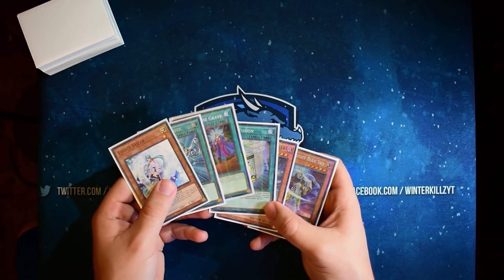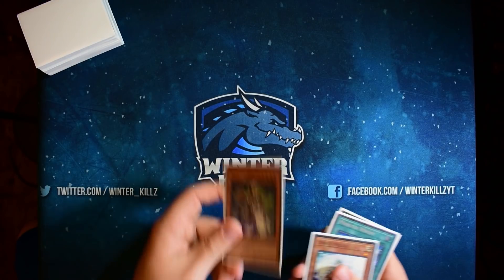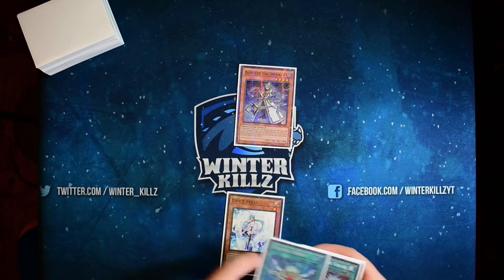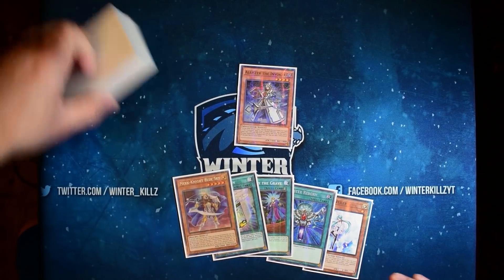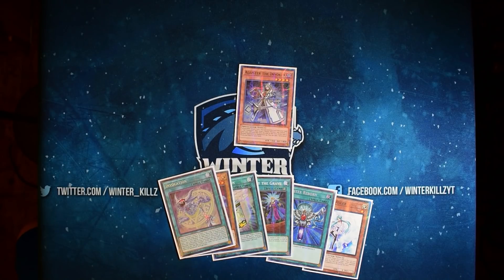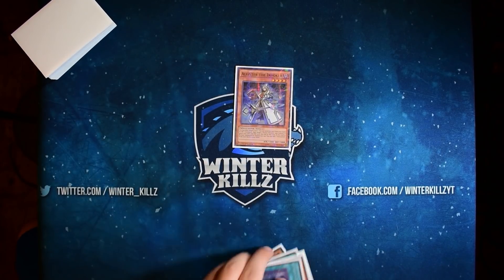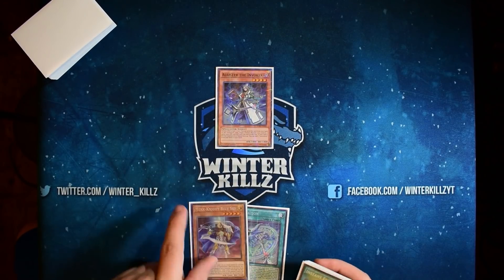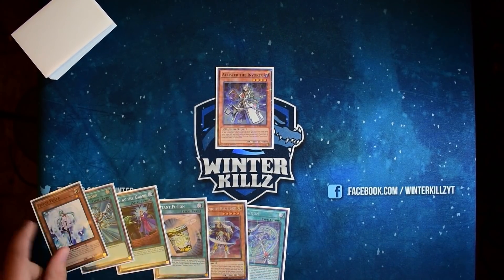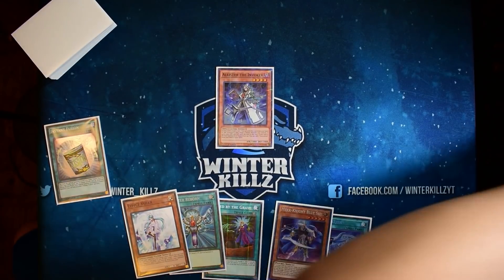Opening hand looks like: Alistar, Blue Sky, Called By, Instant Fusion, Monster Reborn, and Effect Veiler. I'll start with Alistar — that's pretty obvious — and grab Invocation. With Instant Fusion in here, what it does is set up that extra column you need to go into Morning Star and then into another fusion.